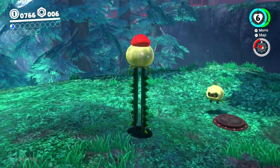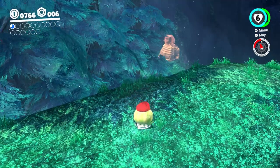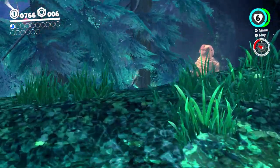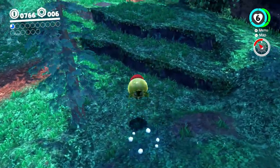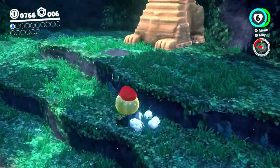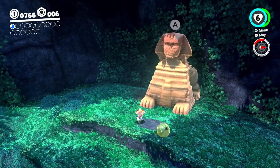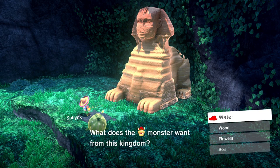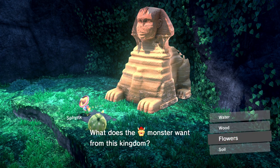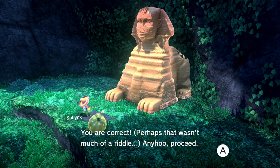Excuse me. Oh, there's a sphinx. He's gonna ask me a riddle. These trees look really good for a Switch game, not gonna lie. This place has a lot of foliage too. Alright, sphinx. 'Greetings, traveler.' Hello there. 'What does the monster want from this kingdom?' Flowers. Yeah.